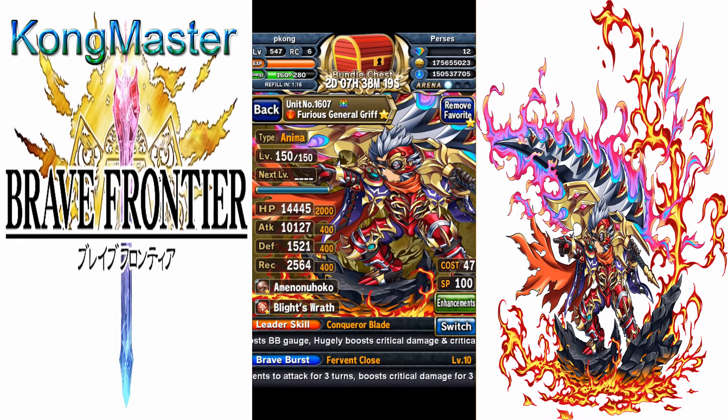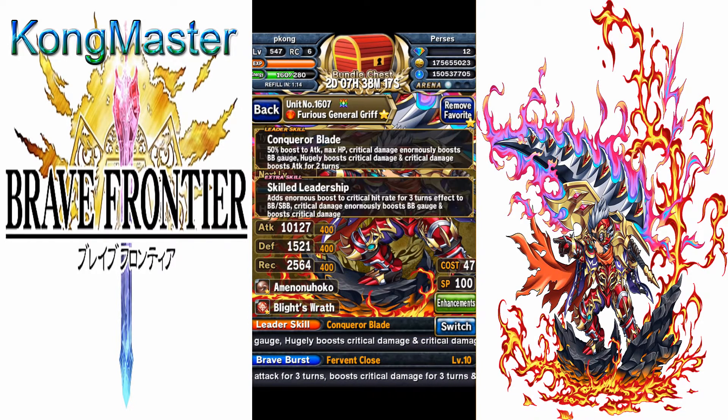Let's take a look at his abilities. His leader skill gives a 50% boost to attack and HP, boosts BB gauge on crit by 8 to 10 BC, boosts crit damage by 150%, and boosts attack by 80% on crit for two turns.